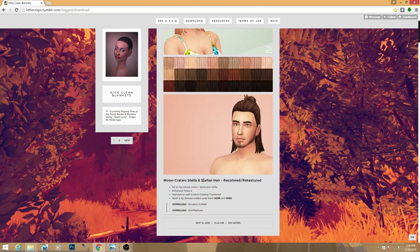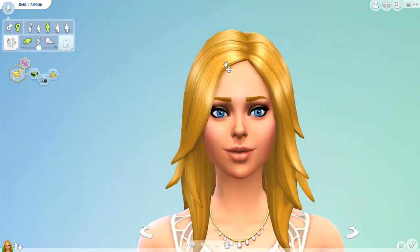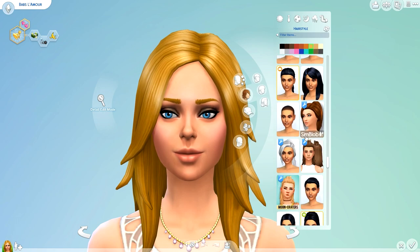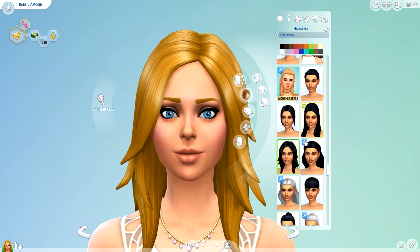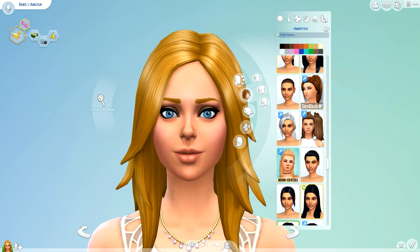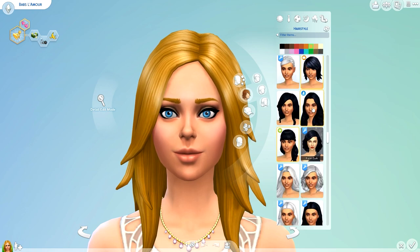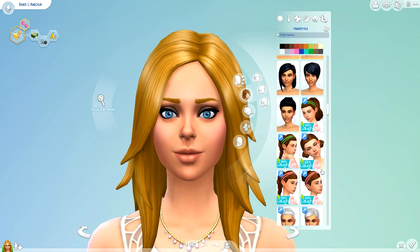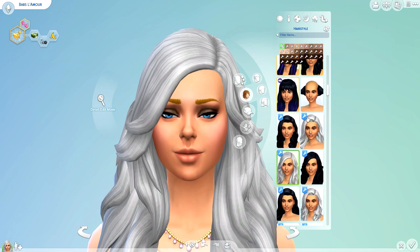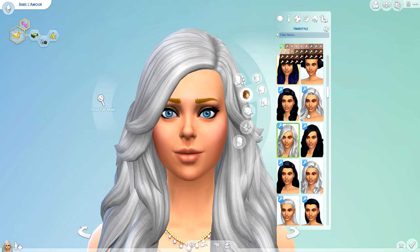What I like most is that the site is laid out nicely and I found a bunch of cool hairs. So I'm going to jump into CAS and show you what they look like in game. We'll just use Babs as a guinea pig. You may notice some CC is missing — for this video I only have the newly downloaded items installed, not my full mods folder, so some meshes may be missing. The icons with the gray or white hair color are the ones downloaded from Little Crisps — it's an easy way to tell which items are her recolors.